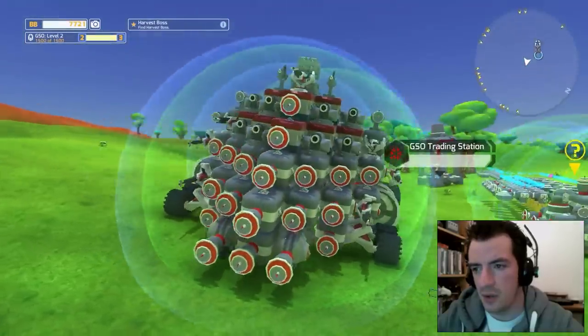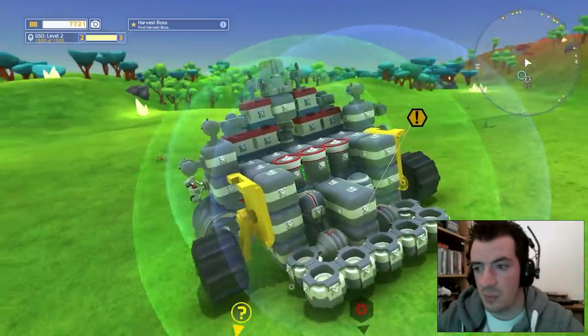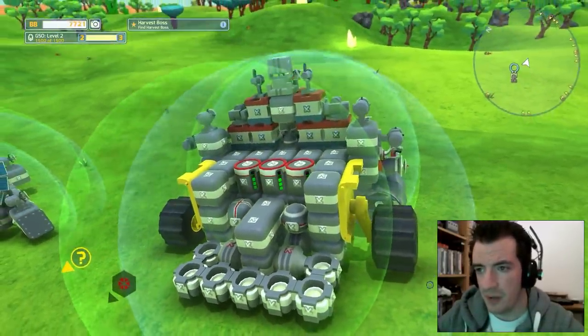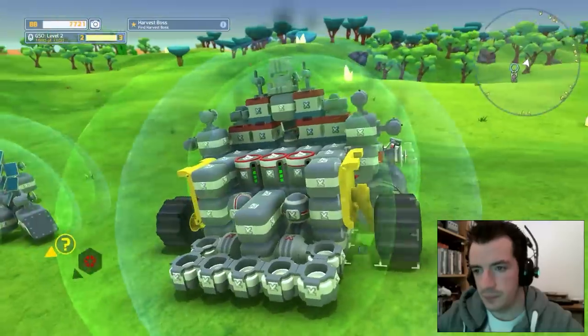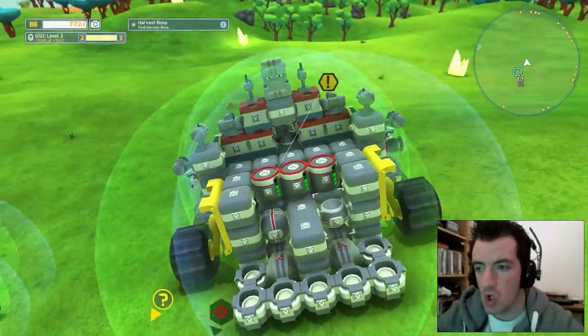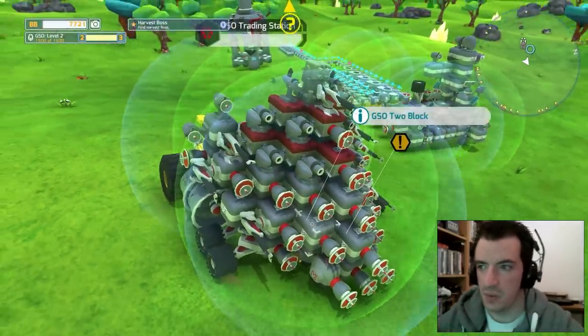So first off we have our new battle setup. It's not the prettiest thing I ever made but it works. Things I found were our Uzi gun on top here, the machine gun thing, and I found the tank wheels. That's pretty much it for all the new things on the car.